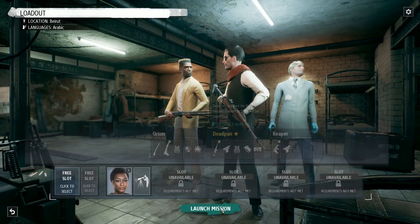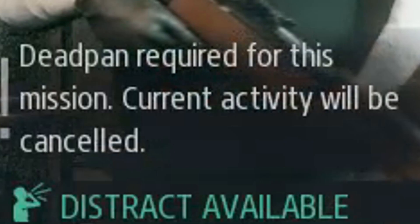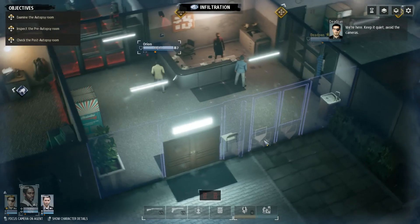This might seem obvious, but if you intend to play on Iron Man, don't use the main character Deadpan on normal missions. Story missions will often require him and you simply can't launch a story mission without him, but on any other mission don't take him - because if he dies, it's game over.